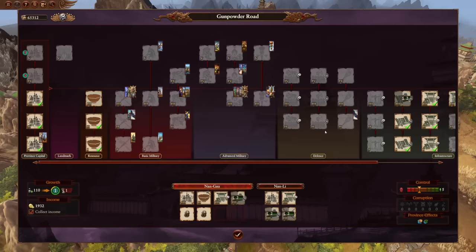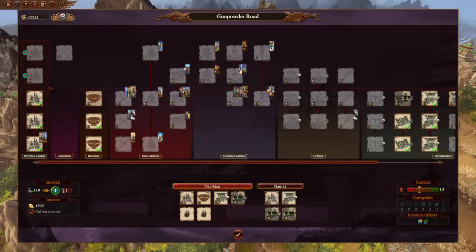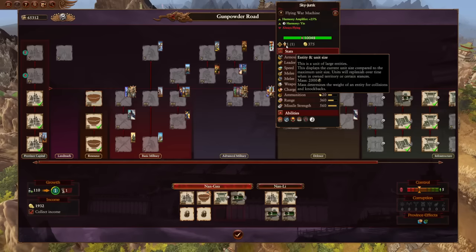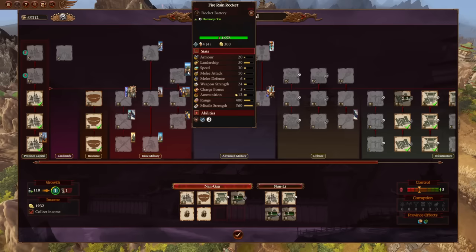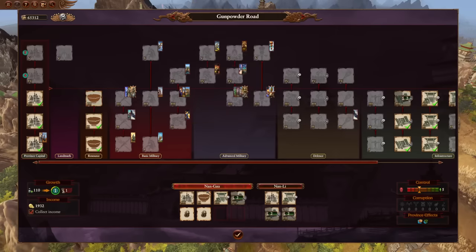The Fire Rain Rockets go into S tier. They're essentially a shorter range version of the Empire's Hellstorm Rocket Batteries, but their damage output appears significantly higher. A single shot basically obliterates infantry. They're not overly expensive, not super high tier at tier 4, and you get four entities compared to the Sky Junk's one entity. Across four entities they have about 48 shots compared to 20 on the Sky Junk, giving higher total damage potential.